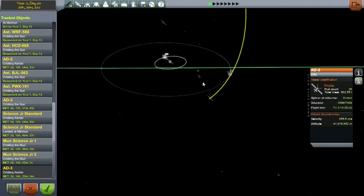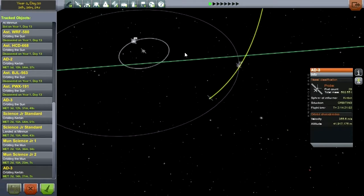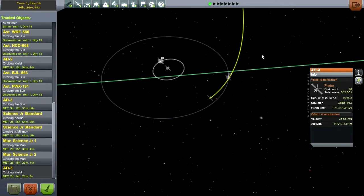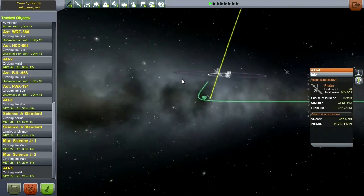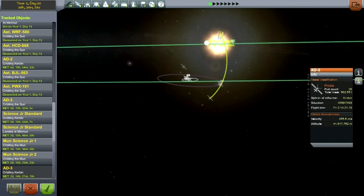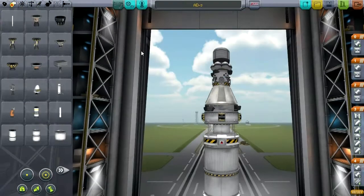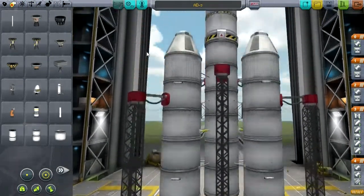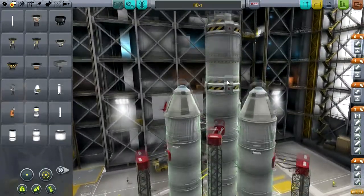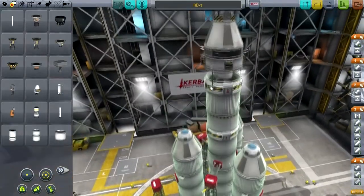Our schedule is to bring back the Minmus mission and the two moon missions, then tabulate the science and get all that settled. But maybe we can throw something at this asteroid since we've got four days — maybe that's enough time. Let's go to the VAB and take a look. Do we really need anything more than our AD3? Maybe we should make some developments on the AD3 to handle future missions, like those other Class Ds that might be coming in.